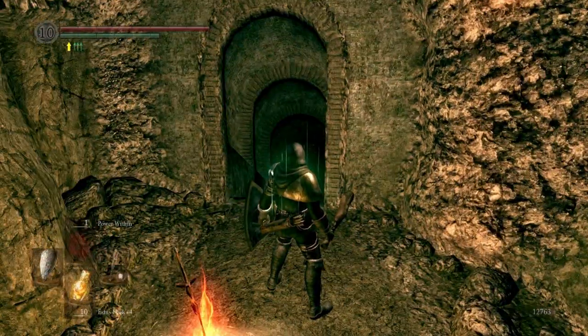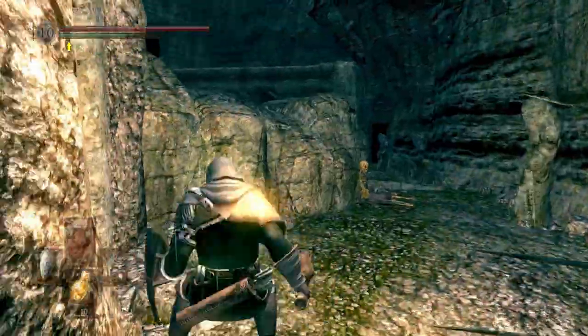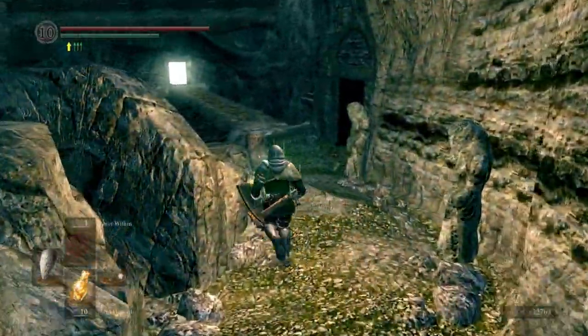Hello and welcome along to part 22 of this Dark Souls Gaiden playthrough. So we're going to finish up in the catacombs today. We're going to take on Pinwheel — that's the local area boss. We've got a few items to pick up before we do that.